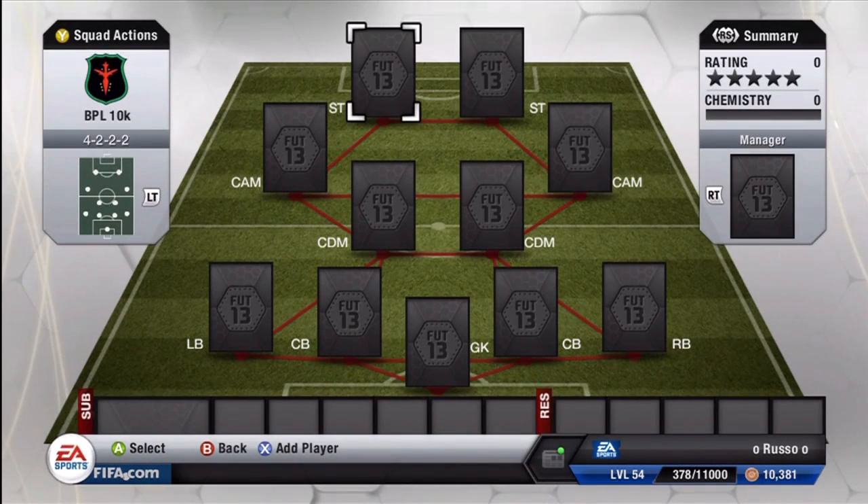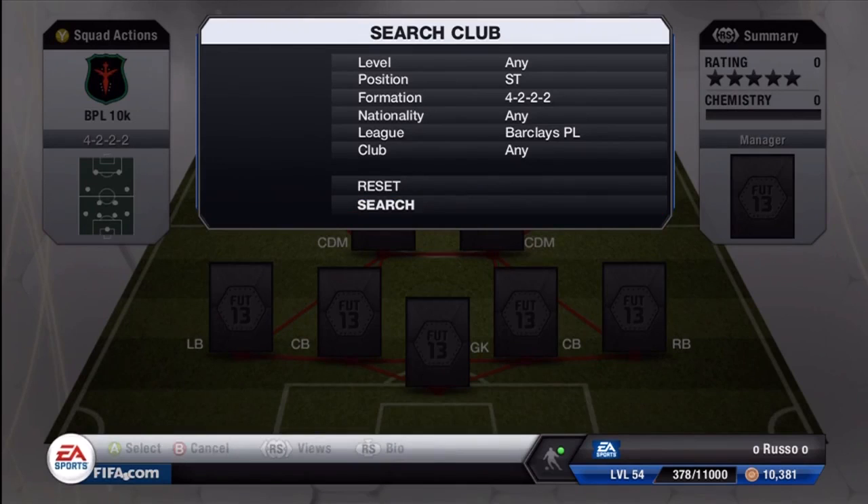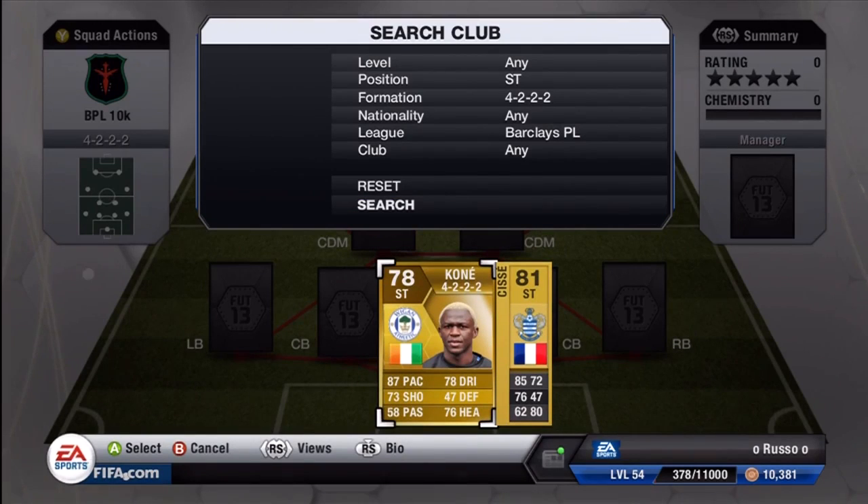Hey guys, what's going on, Russo here bringing you a brand new series called Budget Builder, or Budget Builds. This is when we take a squad from a certain league, or whatever — make it a hybrid, whatever we'd like to do — and build it for under 10k. Today this is a BPL squad.